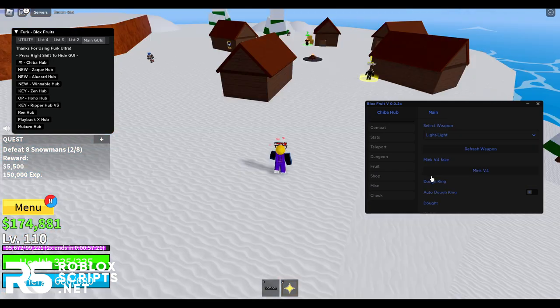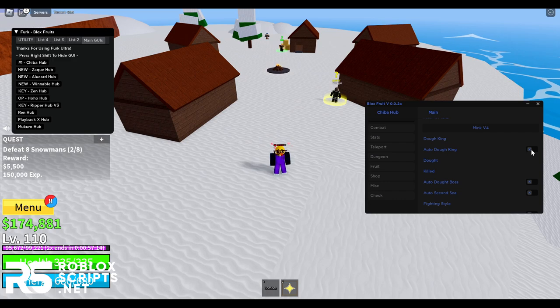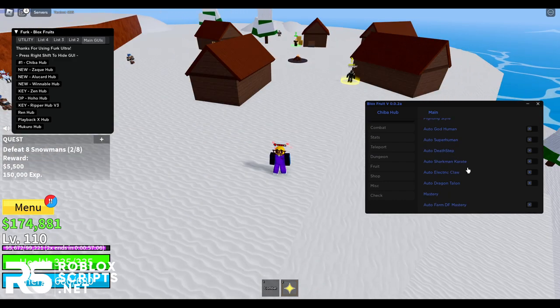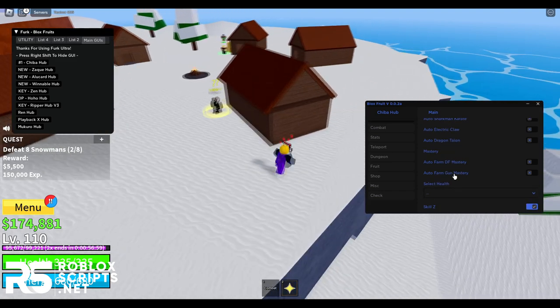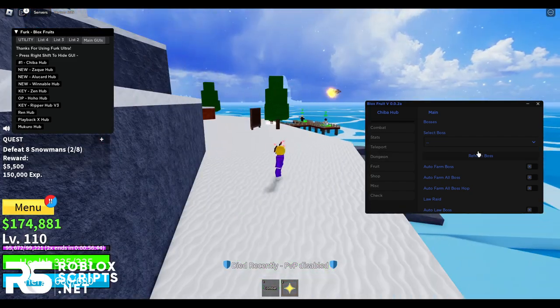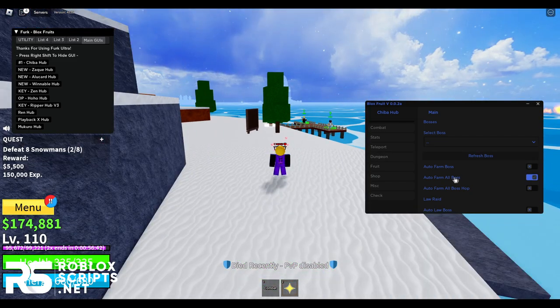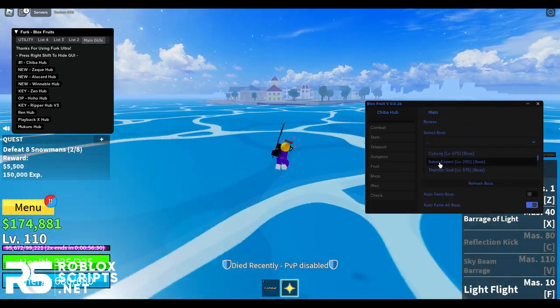It will keep farming over and over until you reach high levels, including the fake Mink V4 transformation. You can also auto farm the Dohken, the Doh boss, fighting styles like God Human and Superhuman, devil fruit mastery, gun mastery, and bosses. I'm going to try auto farm all bosses — it will teleport you to the boss location.